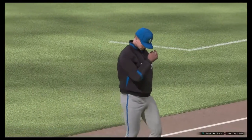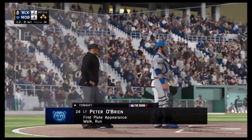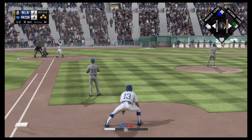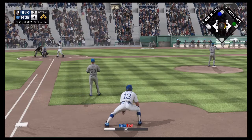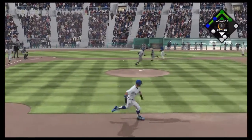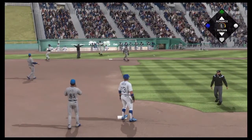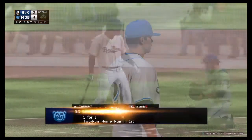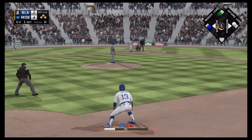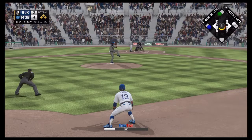Seeing if the Bay Bears could push across another run or two. Peter O'Brien is up next - he walked in his first plate appearance and scored a run. He bunts it down the third baseline, the runner will get thrown out at home, but O'Brien is safe at first, Carter safe at second, and the other runner safe at third. That base-loaded bunt attempt didn't exactly work, keeping the bases loaded with one out now.